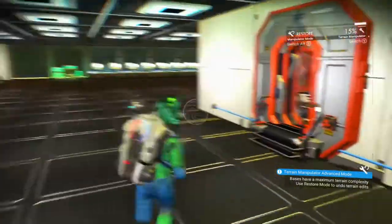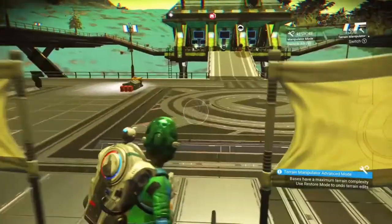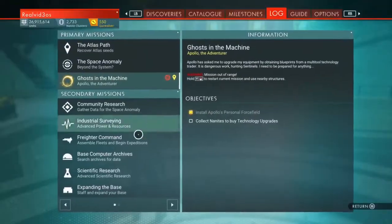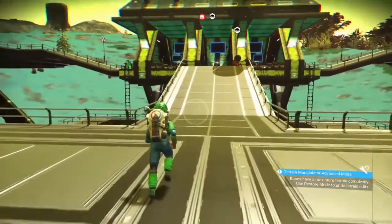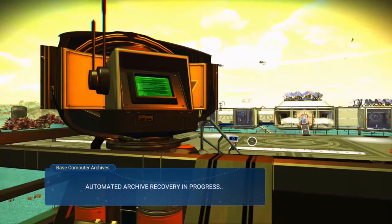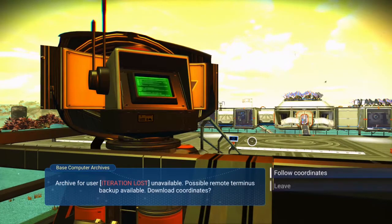What is the first thing we do as always, guys? We will be going to check out our base computer and seeing where it takes us today. Base computer archives. Basis at maximum terrain complexity — use restore mode to undo terrain edits. All right, ultimate archive recovery in progress. Archive for user's iteration lost and available — possible remote terminus backup available, download coordinates.